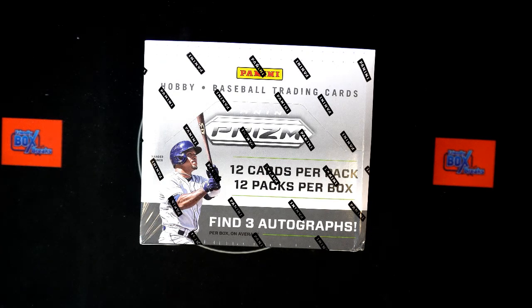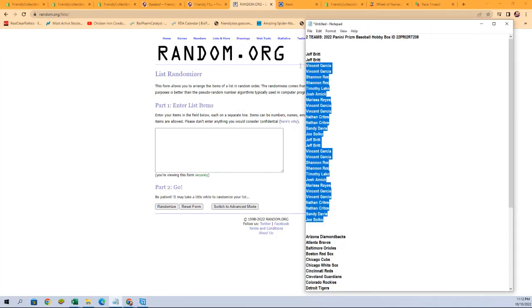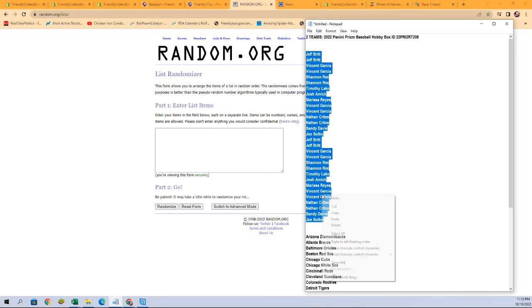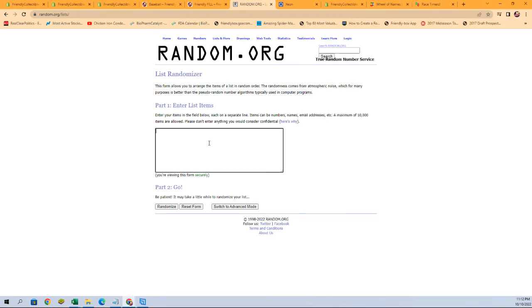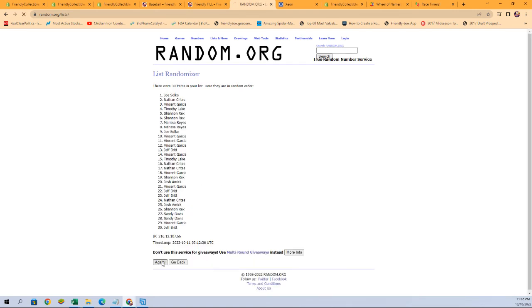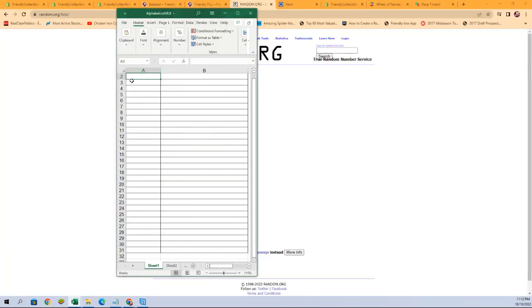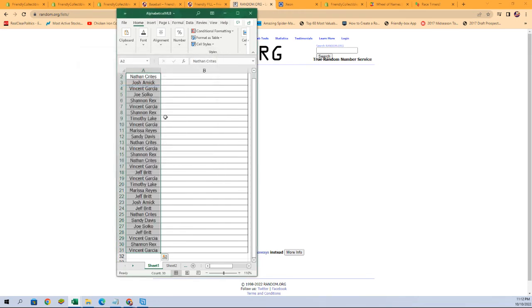Let's start with our owner randoms right here. We're going to copy and paste that in right there seven times — one, two, three, four, five, six, and seven. Let's make sure I grabbed it. I did. And we'll paste our names in just like that.